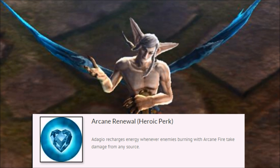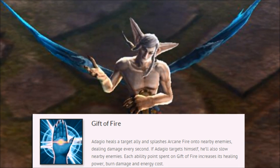Next up we have Adagio's A ability. This gives Adagio great utility — it can also be his main damage source, it can be used to heal your allies, and can be used to clear minions really well. It has some unique interactions: you can put this on Petal's Onions, which I'll show in a clip, and you can also use this to heal Kraken. Let me show you a quick clip of Adagio using this on Petal's Onions.